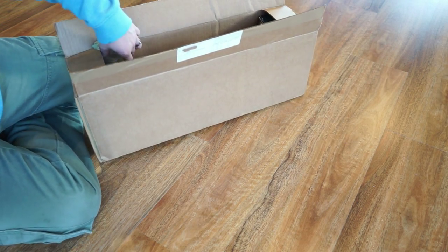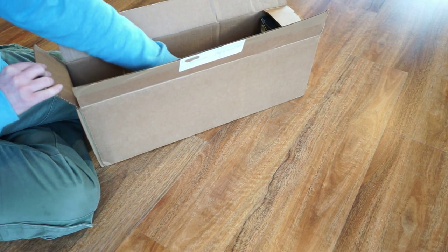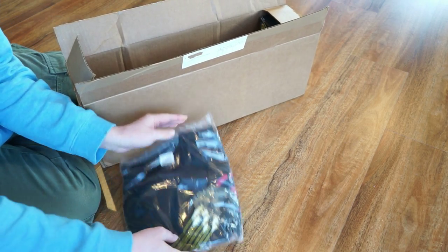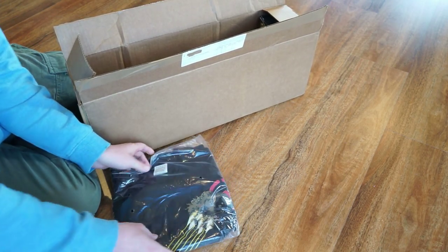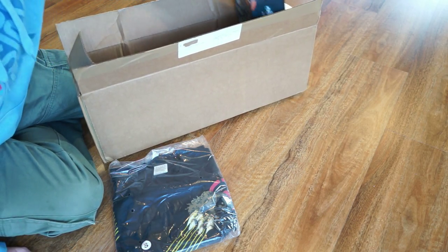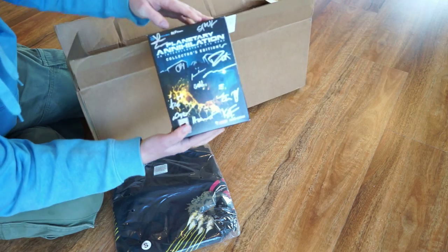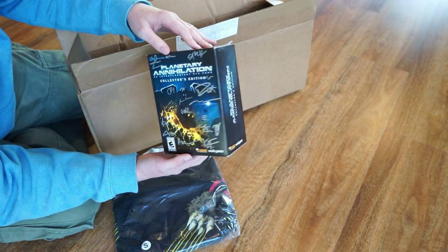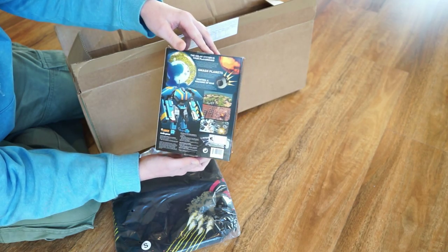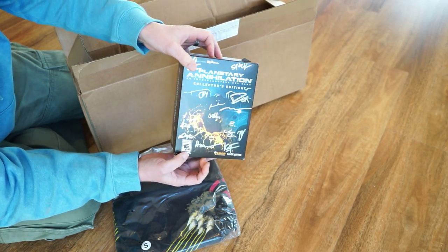So unboxing here, we have some airbags - a lot of airbags. And then we have a shirt. It's a small size shirt and it's of an asteroid smashing into a target. Looks alright. We also have a game box, and it's signed. Check that out - it's a proper signature too, all textured and stuff. I think that's got the game in it or something like that.